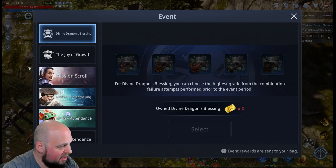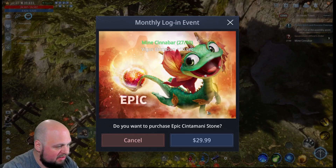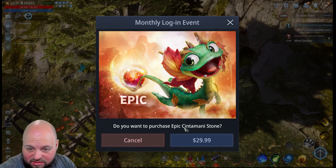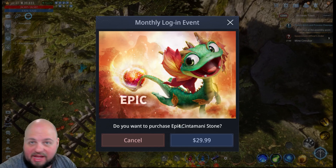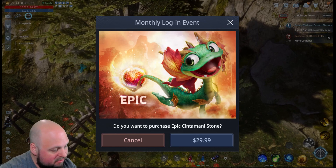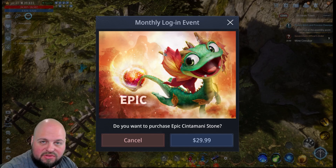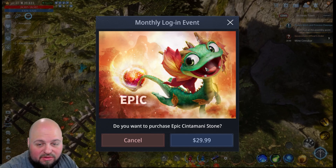What I'm getting asked a lot about is: does the epic Sentimenty Stone give some kind of epic item? And the simple answer is no — nothing that you can't already see on the screen.